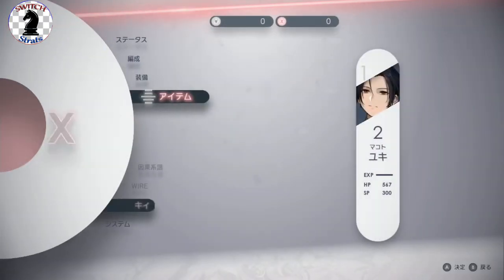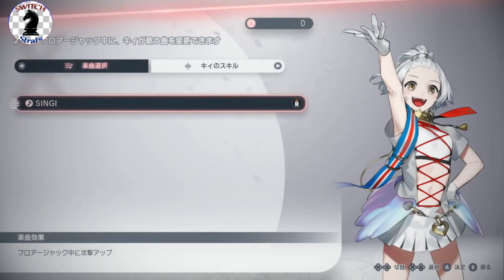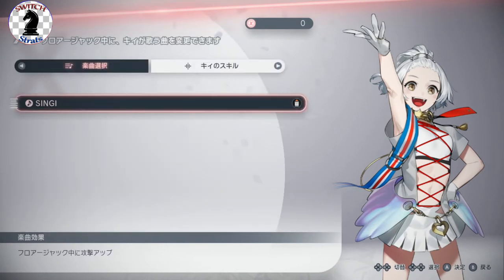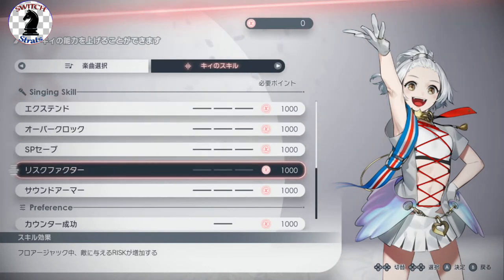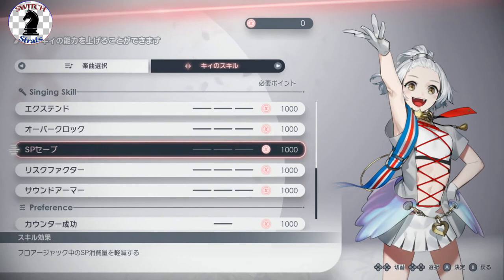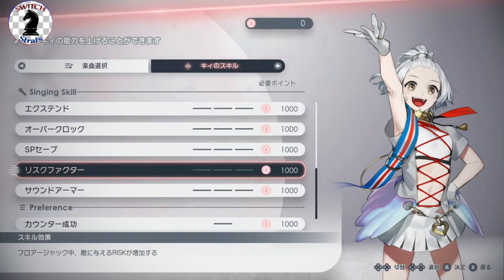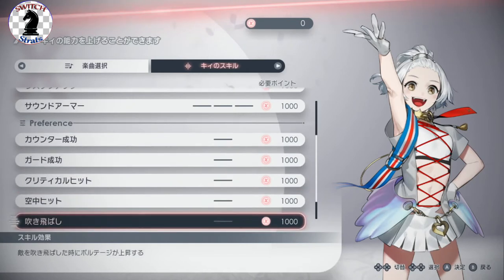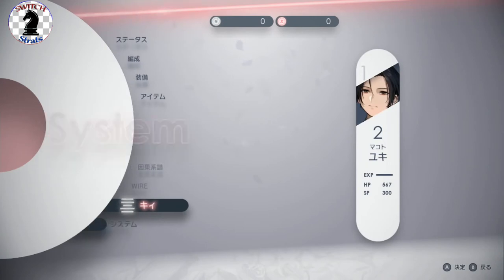Of course there's the item list. The other sections in the middle will unlock when we beat the first dungeon. Here's the Key menu — there are key points you can get, and you choose different types of songs from this menu. From here you can unlock extra bonuses that happen when overdrive occurs. For example, SP save is one I highly suggest — when overdrive happens any SP used is greatly reduced. There's also a risk factor option that allows risk to gain more quickly, plus counter abilities that really help you out. Keeping your eyes on overdrive and unlocking those abilities depending on your play style really helps.